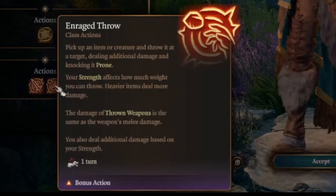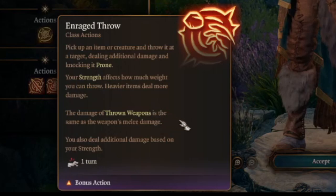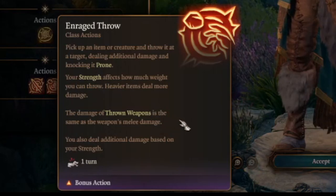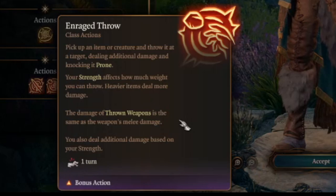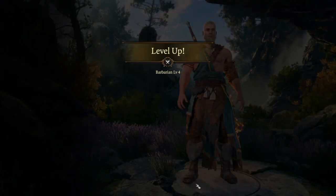Then we have Enraged Throw, which is basically a slightly better version of Throw — we do a ton more damage with it compared to regular Throw. That said, it's also just fun to throw things. Or people.